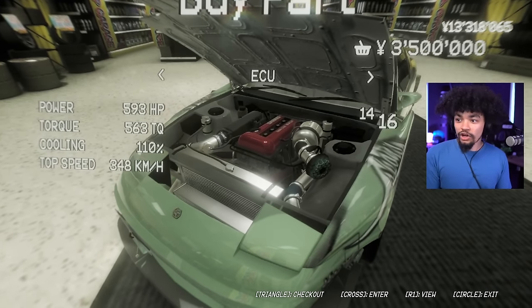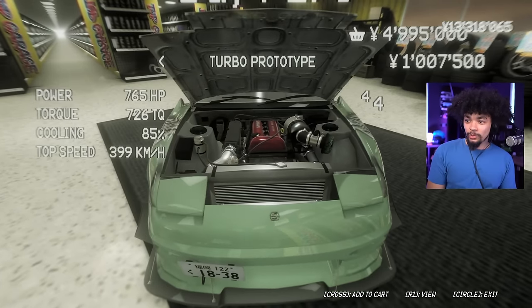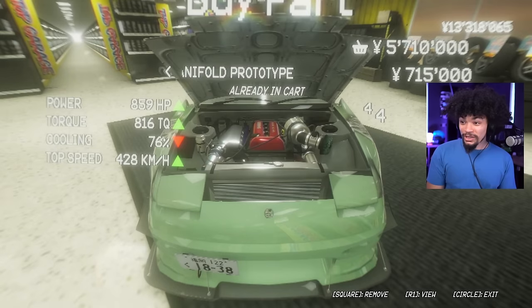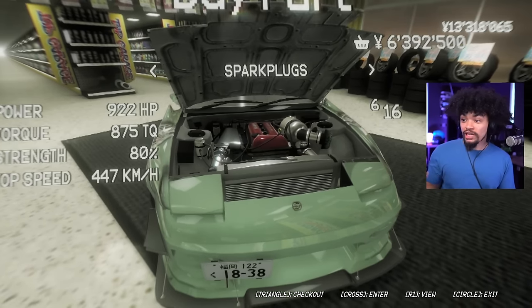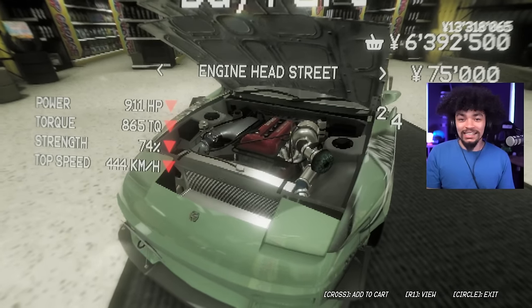ECU — I think I already did that. Oil cooler — already did that. Pistons — already did that. We're already pretty well done. I didn't do a bad job, did I? A lot of these are actually really messing with my cooling — I'm a little bit worried. I've already got the radiator — that's the best I'm going to get. The intercooler's already on it. The intake would reduce my cooling even more. But I have now fully maxed this thing out, other than the last transmission. We have got 922 horsepower — okay this is the internet folks, this is a thousand horsepower.